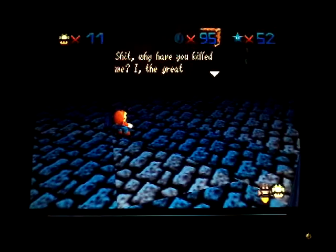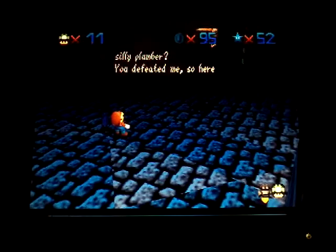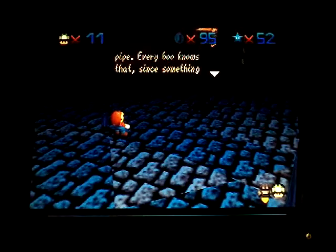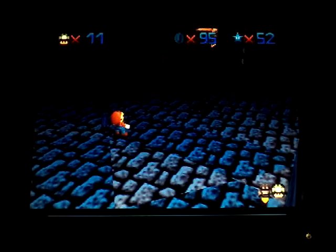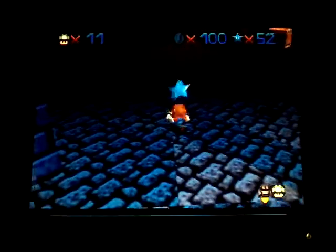The boo says: 'Why have you killed me? I, the great Naboulian Bonaparte, died in front of a silly plumber. Do you know that musical cave around here? Under that star is a secret pipe - every boo knows that. Something more scary than that slips down there. Have a doomy night, hee hee hee.' That's our hint to the secret level - there's a sound but nothing happens.